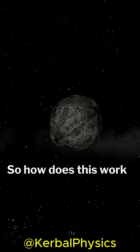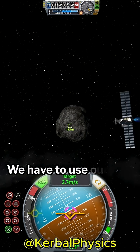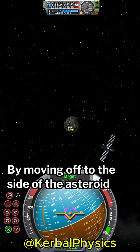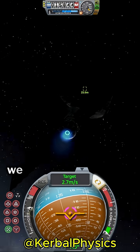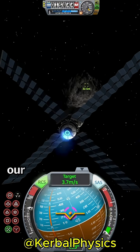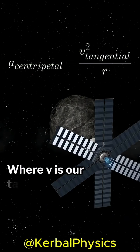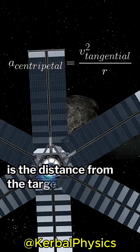So how does this work for something that doesn't emit gravitational forces? We have to use our engines instead. By moving off to the side of the asteroid and then pointing directly towards it at all times, we can curve our path around it by burning our engines. The exact amount of acceleration we need from our engine is given by the following formula, where V is our tangential velocity and R is the distance from the target.